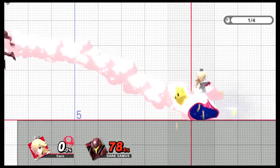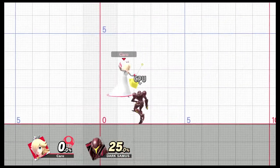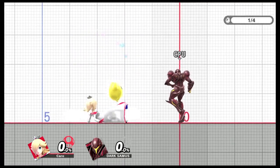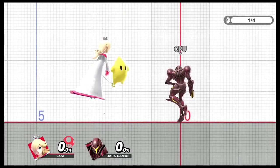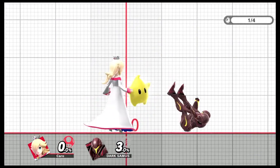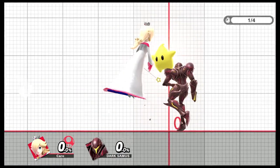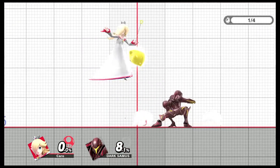Her neutral air is a bit unusual. You can use it to get characters off you or to interrupt, but the mechanics take some getting used to. In slow motion you can see Luma hits forward and then back, but Rosalina with her wand does two attacks where only the first one that connects counts — the second won't hit if the first already landed. So if you miss Luma's attack, Rosalina can still hit with the wand on the first swing, but not the second. Keep this in mind when using the move.